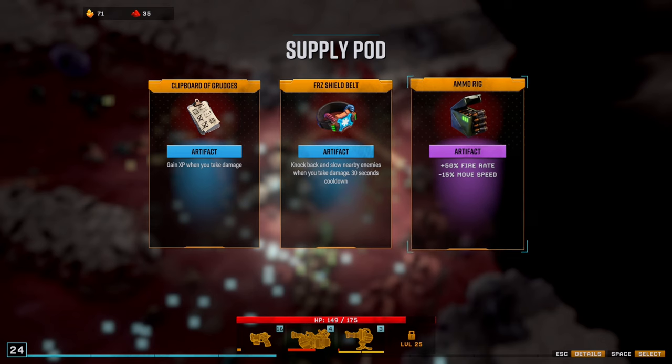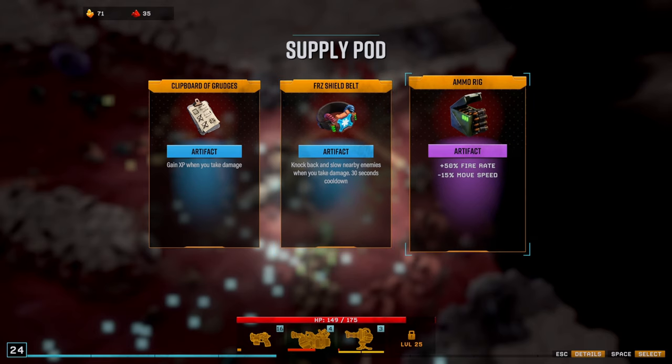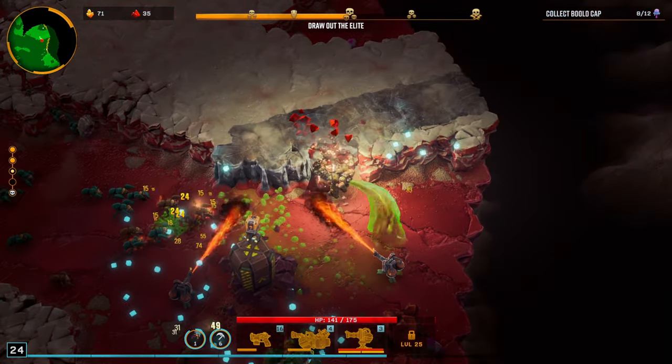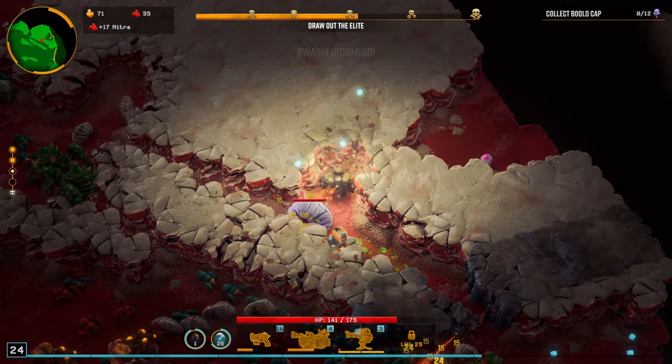I can't reroll. I'm not liking XP when I take damage. I don't want the knockback and slow on enemies when I take damage. I kind of want the fire rate and move speed — not going to lie. How slow am I? That is a little dangerously slow.